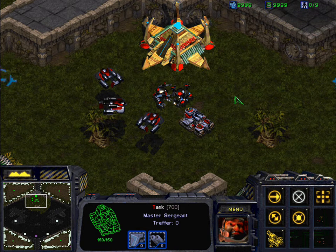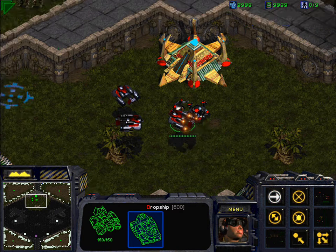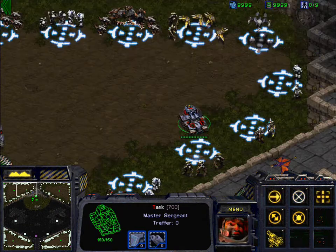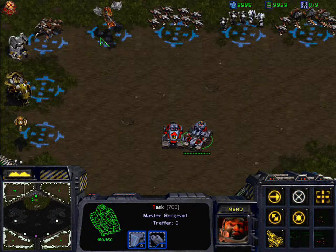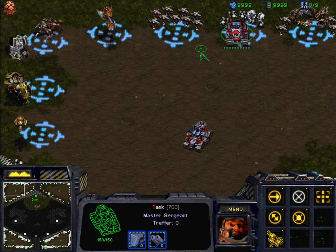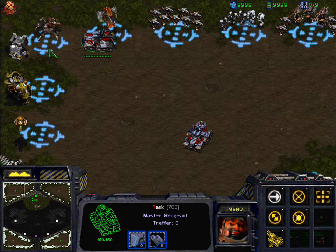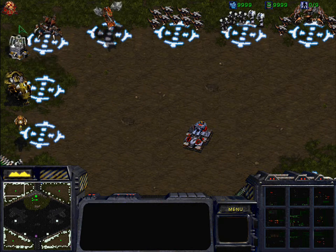Especially late game, you will most probably do some drops with tanks behind those walls so melee units cannot reach them. Sometimes it happens that your opponents don't have any air units so they can't kill your tanks. We included a hidden suicide spot — not here, not there — but in the very top left corner of the first zone. If you go there with your tank, it will subtract 500 kill score.